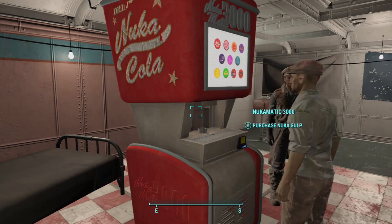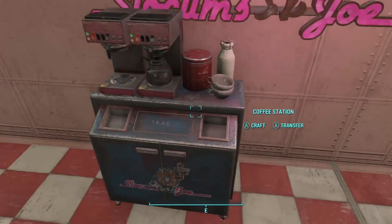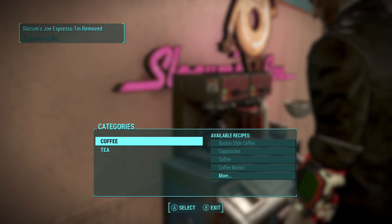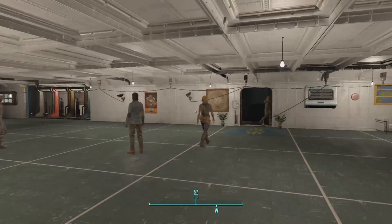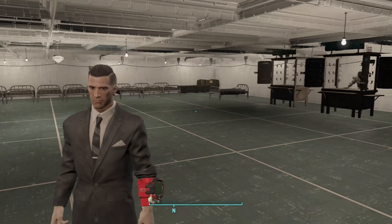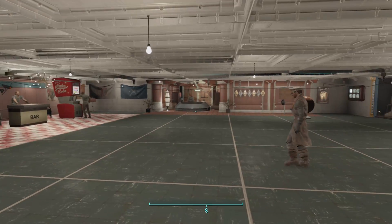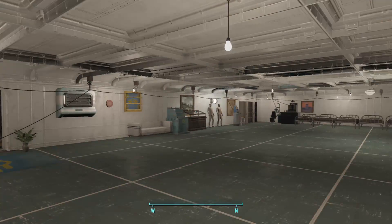You've got a little coffee machine from Slokum Joe's — it's a coffee machine, part of the Creation Club. You've also got the refrigerator, the overseer's desk, stereo, everything — liquor sign, weight bench. The camera thing is also part of another Creation Club item. Hope you guys enjoyed.